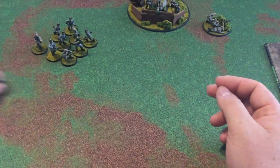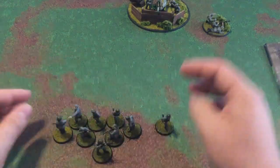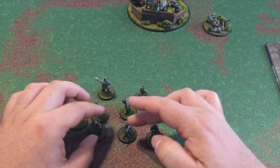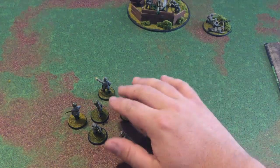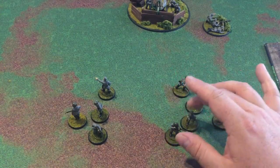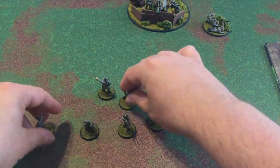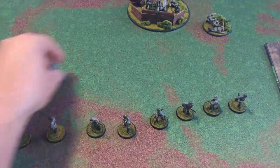Now let's talk about what to consider to be a formation in the unit — basically unit coherency. We have a squad of nine here. They're moving forward and they have to be within a one-inch gap of each other. You can't have some guys operating way over here and say that's one squad — they have to stay within one inch of coherency. Like other rule systems, you could spread them out to expand that gap, as long as each model is within one inch of another.